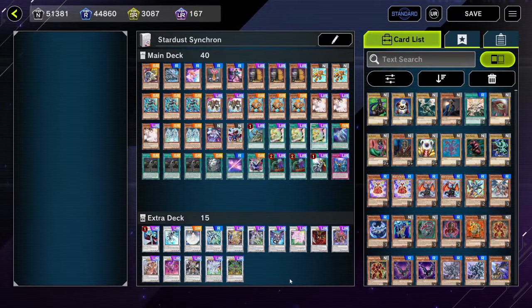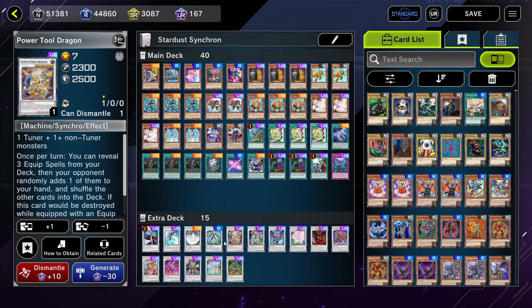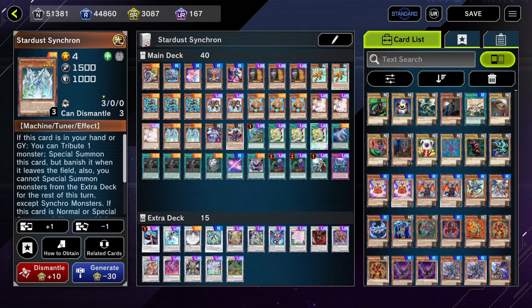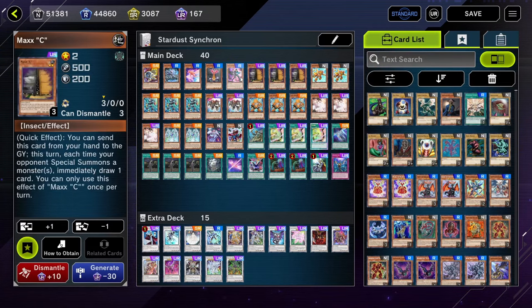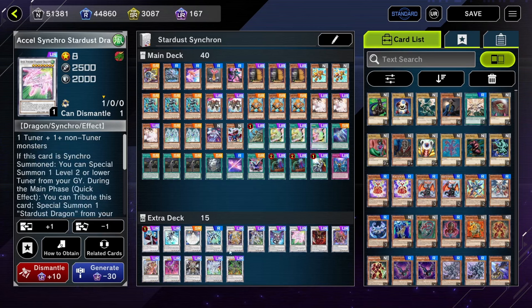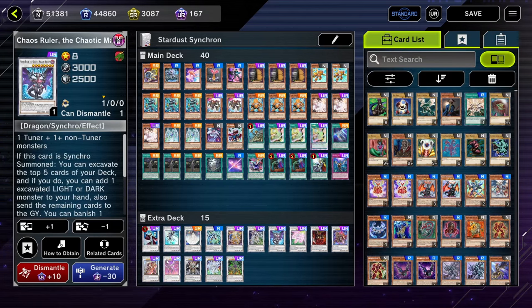This is the deck list — I've been doing some modifying, but I feel like this is the best full-power version of the Stardust Synchron deck before we get some new support in the near future, which is not confirmed yet but coming soon. Any changes I made: I lowered Jet Synchron to one to make room for more level two targets for consistency. In the extra deck, I took out the Ruddy Rose Dragon and added Bestial Dispatter. This card is insane, especially with Chaos Ruler and Excel Synchro as your extender eights — it gets you into a Dispatter every single time. When you Dispatter using Chaos Ruler, you can just bring back the Chaos Ruler the second time it's used.